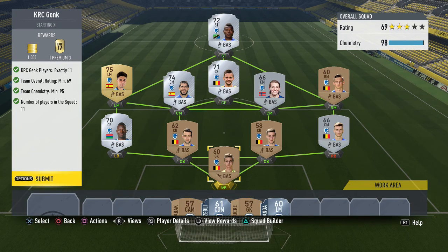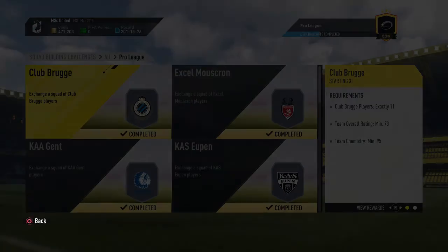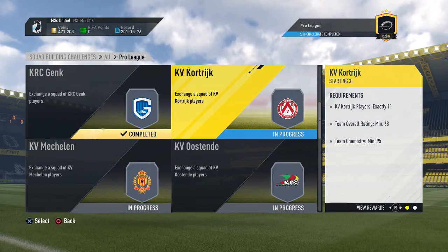Next up is Genk - 69-rated team, 95 chemistry, again not really an issue if you buy some silver players and rare silvers in particular. I spent 3,500 coins on that one but we get a premium gold pack plus 1,000 coins, so again definitely worth the investment.